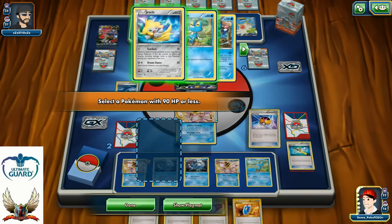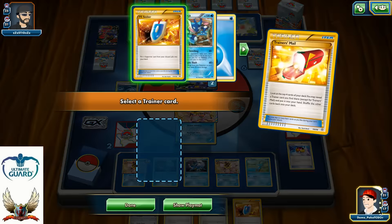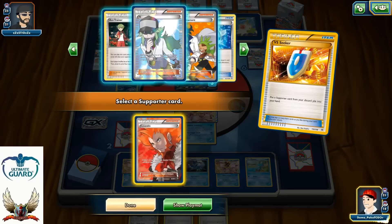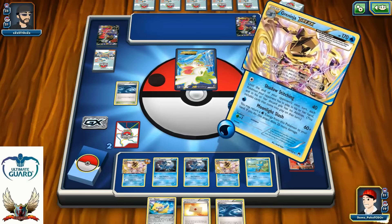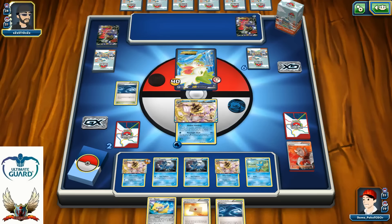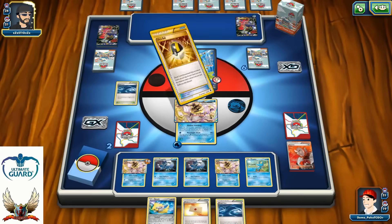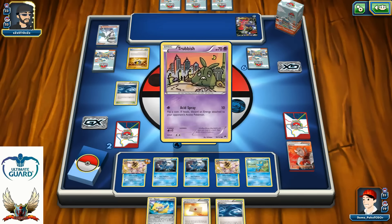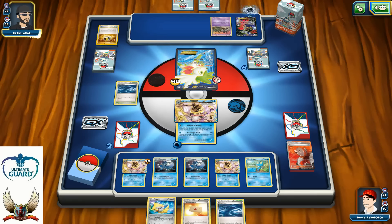I can use my Level Ball just for the Jirachi but I don't need it. One Trainer's Mail — probably going to see N next turn from my opponent. I can Lysandre his Shaymin on the bench and go with Shadow Stitching for 40, so again he can't play abilities. He's not capable of doing much damage with his Dark Tails without Max Elixir, and he still needs to find either a basic energy or a tool to retreat. One more Ultra Ball for N and Hex Maniac if there's another Trubbish — maybe he has some kind of strategy.